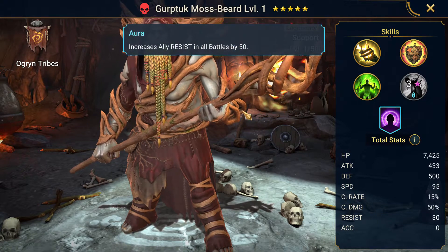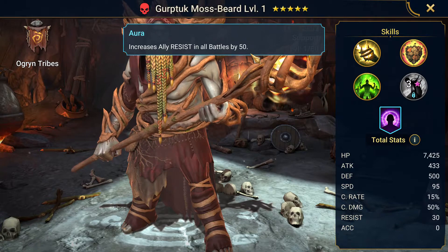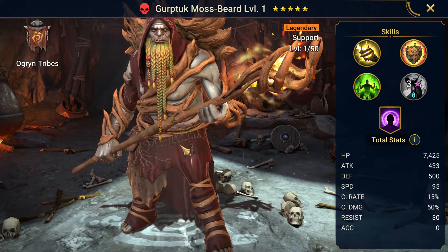Finally, he's got an Aura that increases ally resistance in all battles by 50. So it's a very weird kit to be sure.